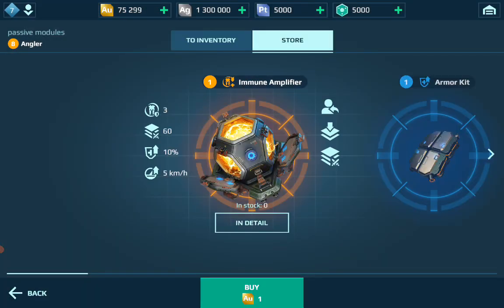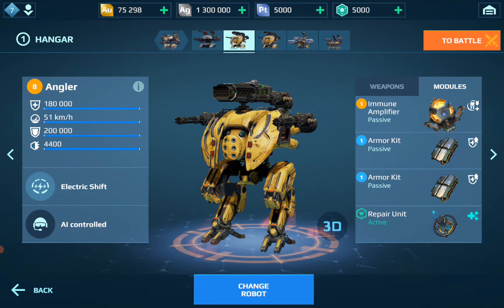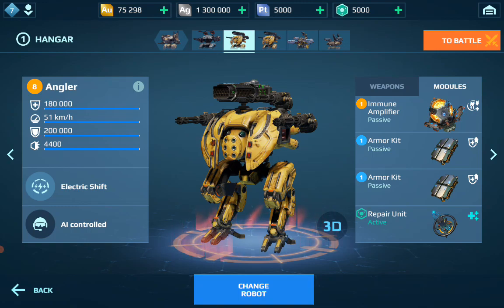There's also the Immune Amplifier — another example of Pixonic solving a problem it created. It increases speed, gives extra durability, and makes the robot immune to effects like blinding, freezing, and suppression. It's fixing a problem Pixonic created where those effects make the game difficult and undesirable to play because you can't move, can't shoot, or you're frozen.